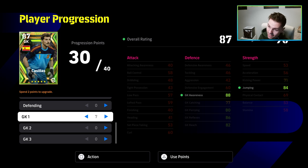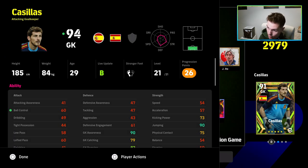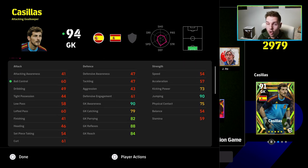For Casillas, I'd probably go 88 on jumping and put four more into awareness to get that up to 88 as well. When I go back out, with the manager boost I'm going to have 90 awareness and 90 jumping. That's a great start to launch off with.